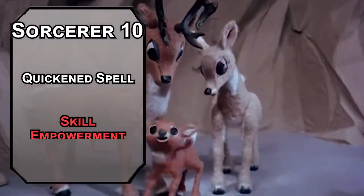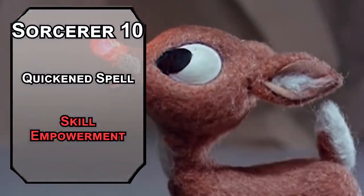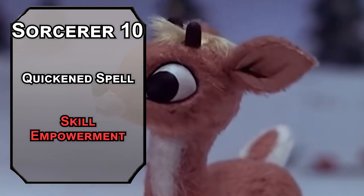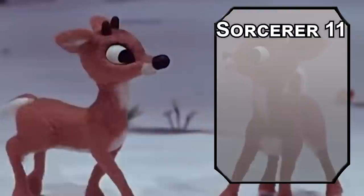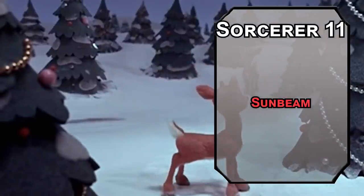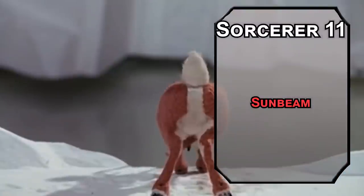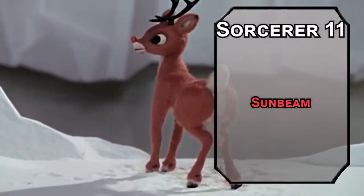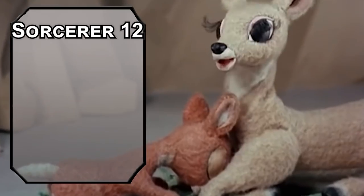For this level's spell, Skill Empowerment lets a creature double their proficiency bonus for a skill they're already proficient with — Athletics is great for making sure everyone is pulling their weight. Eleventh-level Sorcerers can learn sixth-level spells. Sunbeam will let you really roast some chestnuts, forcing a Constitution saving throw on creatures in a 60-foot line, dealing 6d8 radiant damage to those that fail and blinding them for a round — half damage and no blinding on a success. It's concentration, but if someone's messing with the team, make quick work of them and get back in the air.